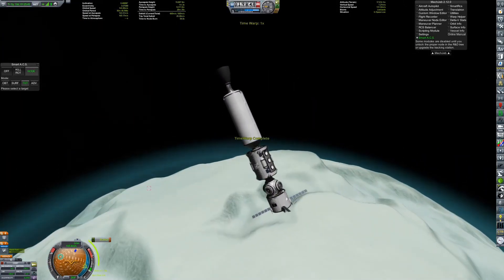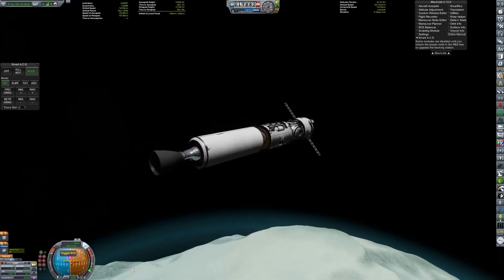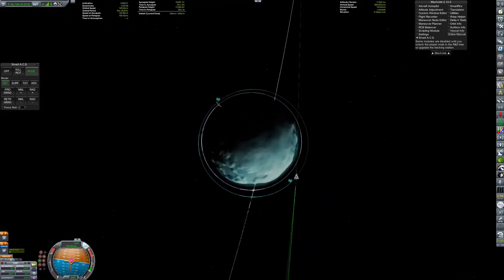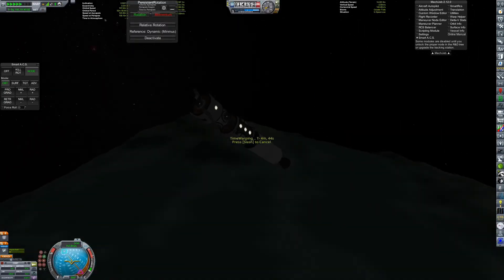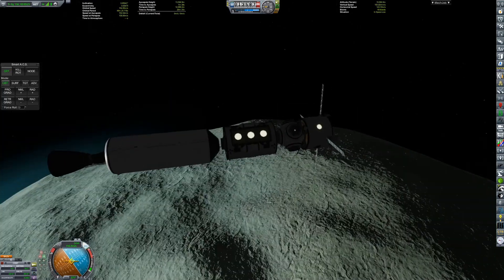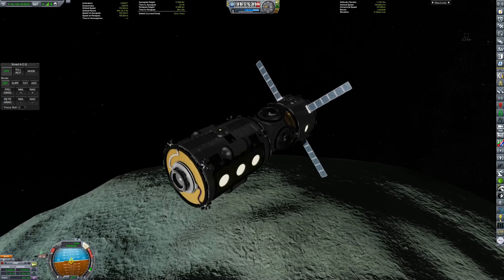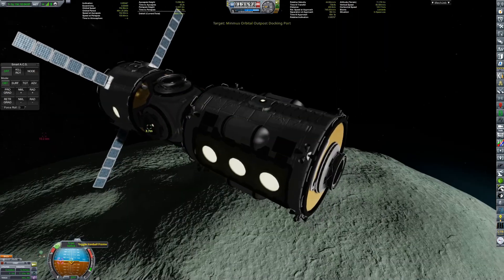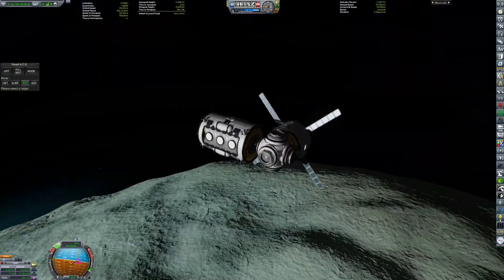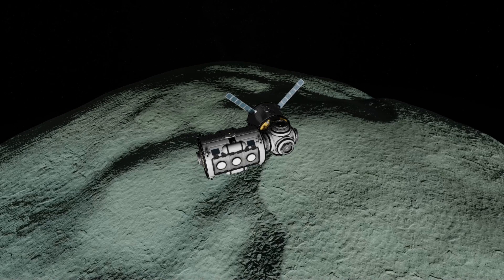For some reason I put our first Minimus orbiter into a retrograde orbit too, and they have very similar orbits — the Minimus orbiter and the space station. They actually end up getting within about three kilometers of each other, which kind of worries me, because they're traveling in retrograde orbit so they have a lot of relative velocity. I'm just hoping they don't collide. We've now deorbited the second stage since it completed its mission, and we can dock the two spacecraft together — but that'll actually be the end of the episode this time. Thank you for watching and I'll see you in the next video.